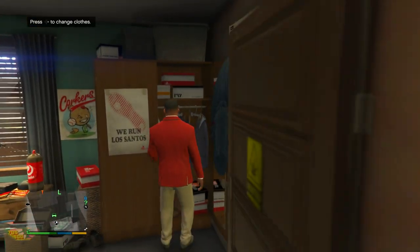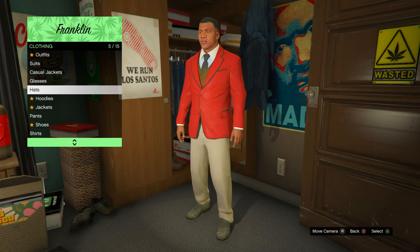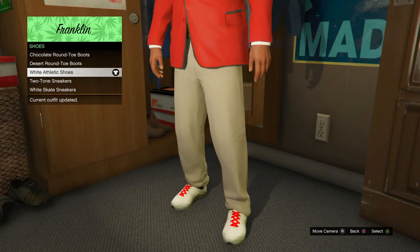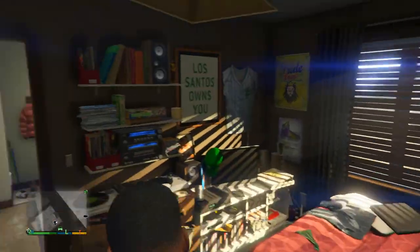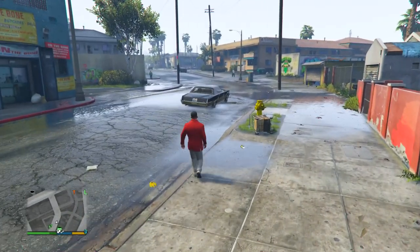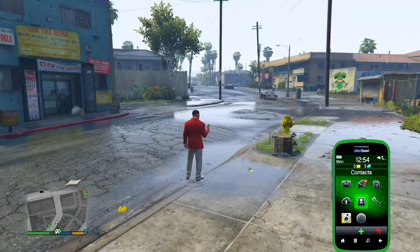Now head back to Franklin's house. Once you get there, go to the closet and press right on the D-pad to change clothes. Scroll all the way down to shoes and equip the white athletic shoes. Now you want to head to the airport — you can either drive there or take the cool route and spawn the Buzzard.